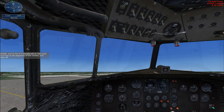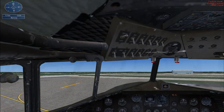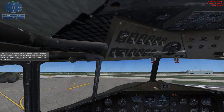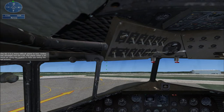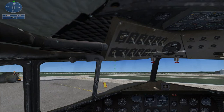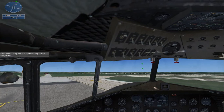The DC-3 is a more difficult plane to taxi. Unlike the Ultralight and the Cub, this plane relies a lot more on using the brakes to help you swing the tail around. Slow down — going too fast while taxiing can be dangerous. The DC-3 has a tail wheel lock which makes it easier to taxi.